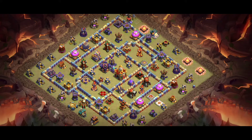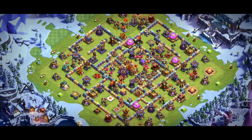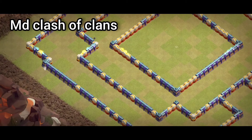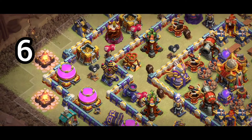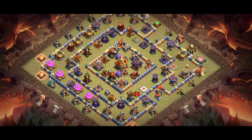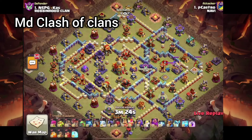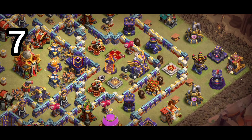If you have a pro player base and you want me to build it for you, join my WhatsApp group chat — link in description — or join my Discord server, and send me the screenshot of the base. I will build the base and show it in the video, not send you the link directly. You can then find the base in the video with proof of screenshot.